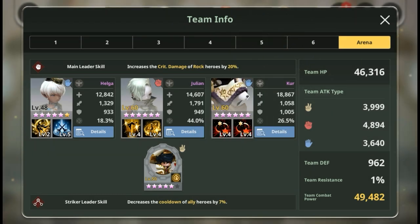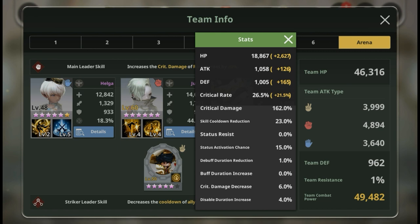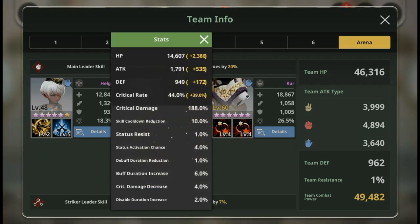In my previous episode I showed 100% stun rate for Paper Crew. He has 15% status activation chance, so the lowest percentage of his skill is 35% - add 15% and you get 50% stun chance. With Paper Helga's buff that becomes 100% chance to stun. Skill cooldown reduction at 23% is essential in PvP because you want your skills available immediately. For my stun-lock team I need to stun at the very beginning of the match - that secures my win 95% of the time.